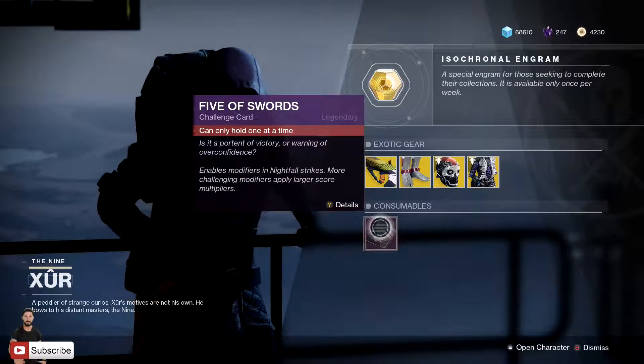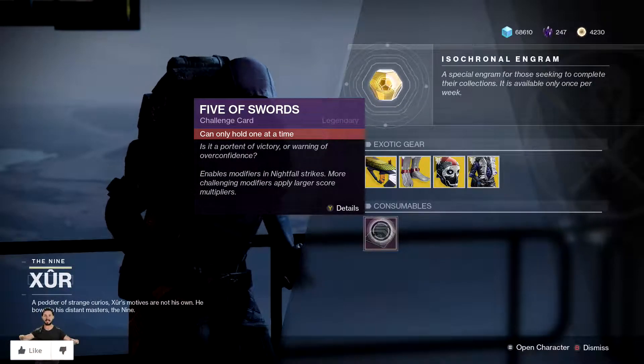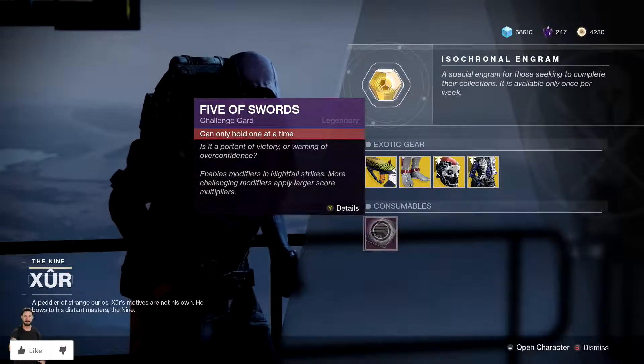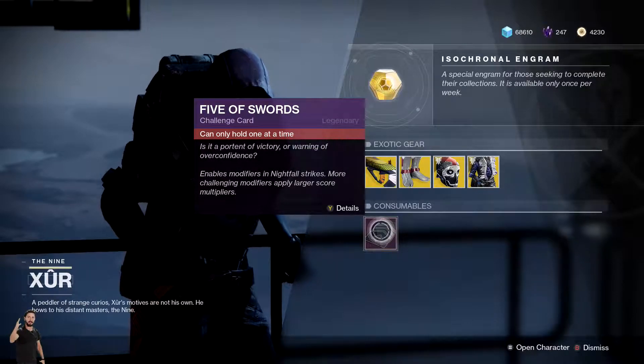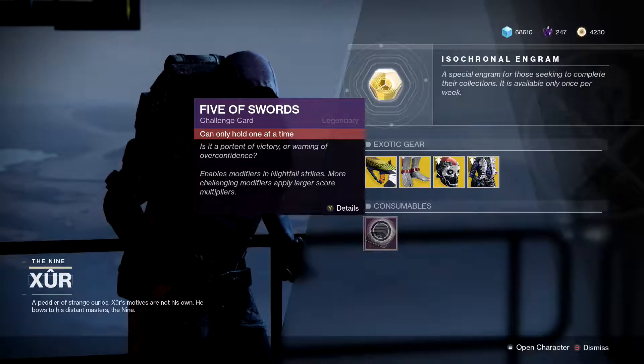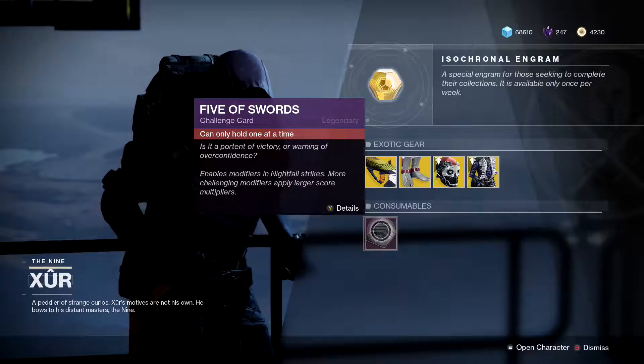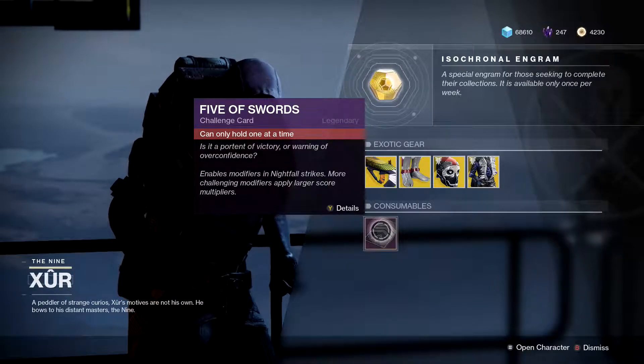Next up, we've also got the consumables — the Five of Swords. What does this allow you to do? Well, it allows you to tailor your Nightfalls to make them the way you want. Want it more challenging? Want it less challenging? Want different modifiers and different flavors? You can do that. It lets you make your Nightfalls more challenging by adding challenges to the already challenging Nightfall to get better scores, better loot, and better all-around stuff.